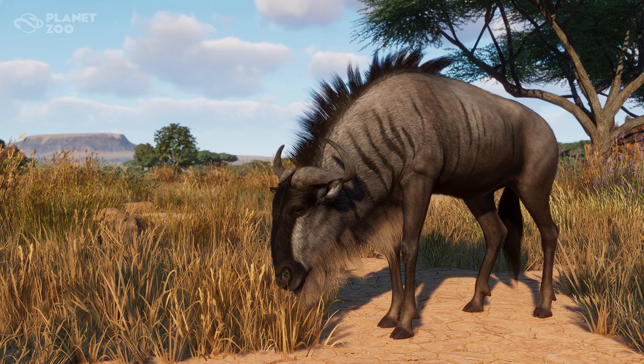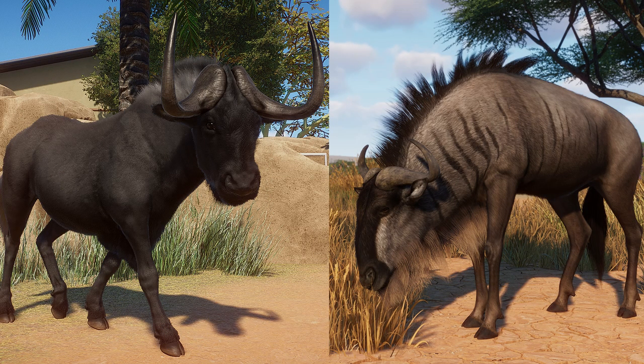If you're watching this video right when it went live, the blue wildebeest was just revealed today. So I went in game and took a picture of the black wildebeest, and here you can see them side by side — black wildebeest on the left, the new blue wildebeest on the right. I don't have a screenshot of it in game; this is the screenshot that Planet Zoo revealed earlier today, but we get a really good idea about the differences between these two animals.